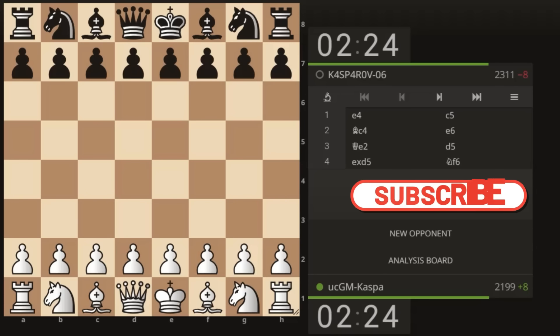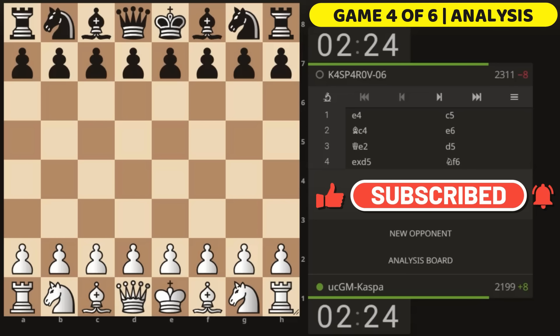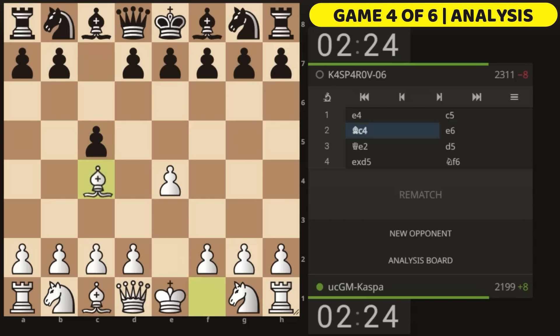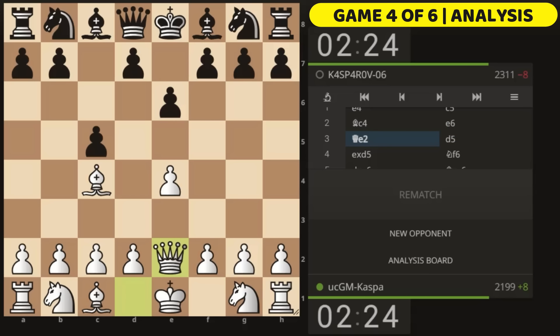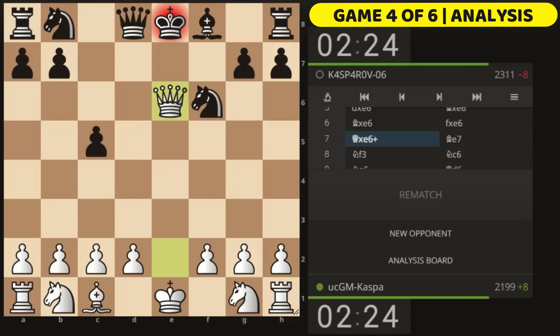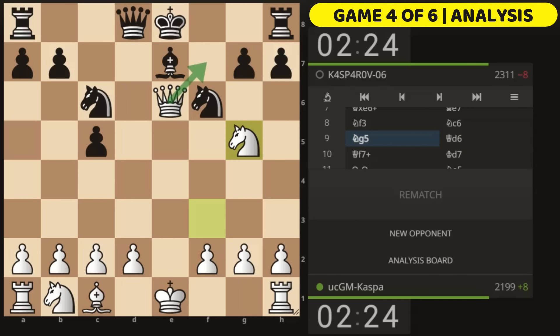My next game ended in exactly 15 moves against someone called Kasparov06 — a fake Kasparov rated 2311 at the time. I started with e4, opponent played c5, then Bishop c4. After e6 and Queen e2, my 2311-rated opponent blitzed out d5 with both eyes closed, which I gladly took — a free pawn. Knight to f6 was played but I just took the next pawn, simplified, exchanged queens — I was already up two pawns so I didn't mind trading off. Bishop e7 was played, I played Knight f3.